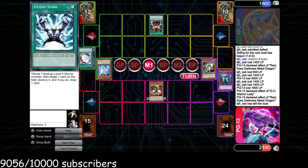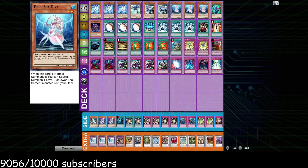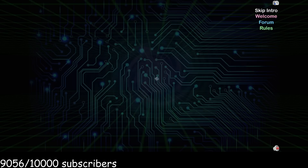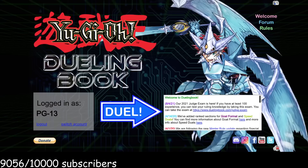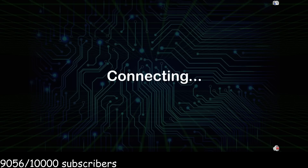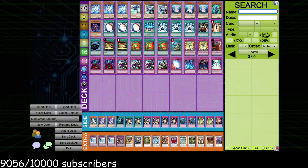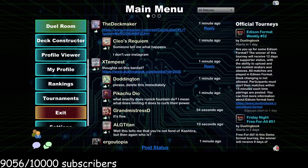He attacks into our Warrior Lady, she banishes both. He's forced to E-Call for Alias, t-sets again telling us he doesn't have Gemini Spark. We summon Drago, attack over Alias. Hero Blast is a powerful card so he's able to come back somewhat. Overall a really close match — there were insane moments where if either of us had just one specific card the outcome would have been totally different. The deck was definitely impressive. I think I'm gonna try to get a game with it — I actually kind of want to play it, it's a cool deck. Let's hop into a match and get it twisted.